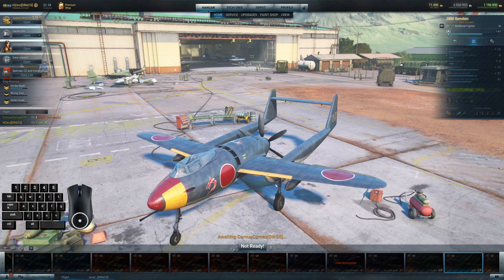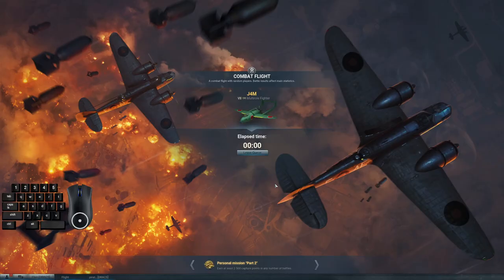I'd also like to point out the modeling — this is one of the few planes where Wargaming has done a full interior model. So if you go check on some of the third-party sites like gamemodels3d, you'll see that everything on the interior has been done as well — the paneling, the seats, all up and down the fuselage. They did a great job with it.